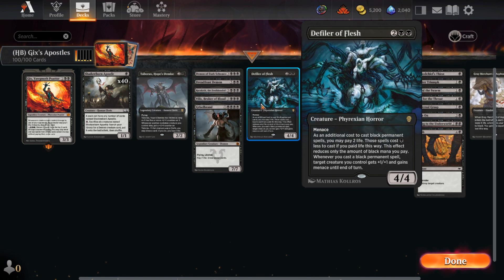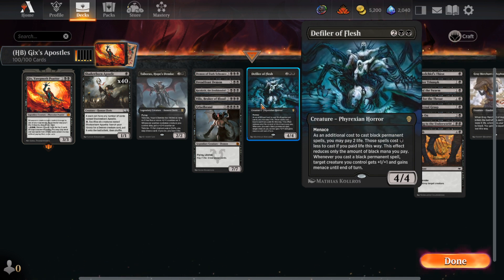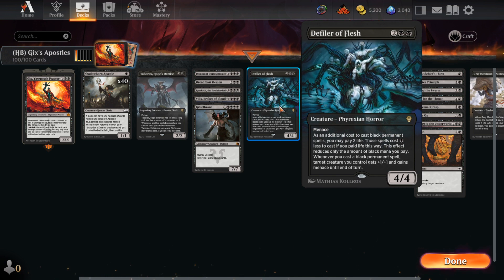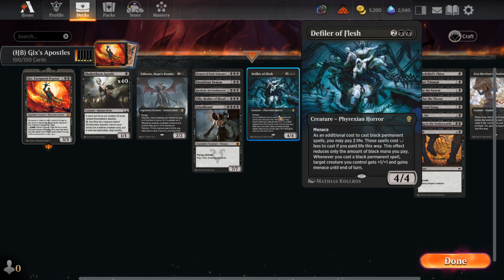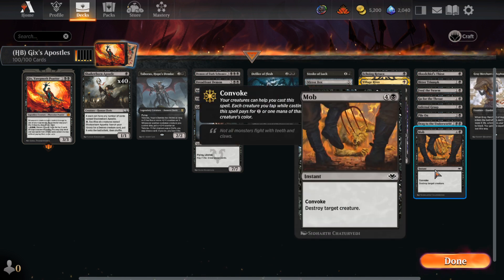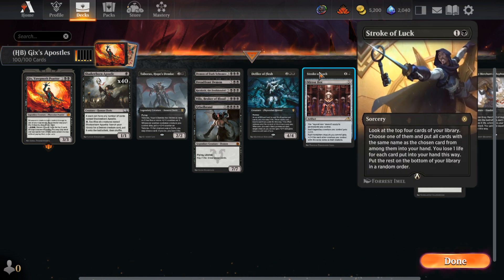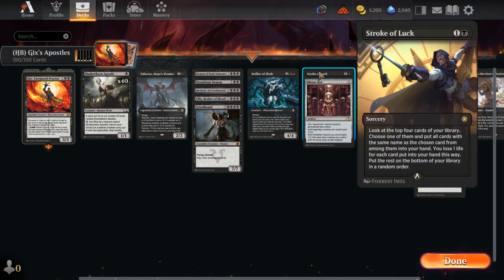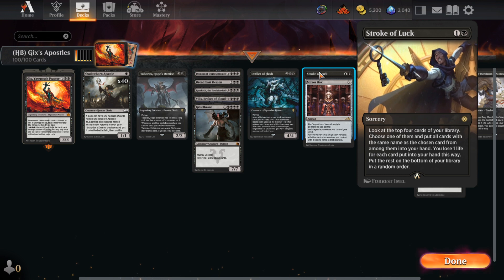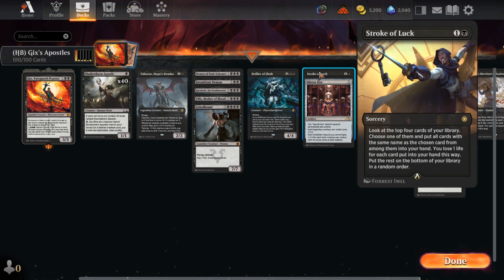Defiler of Flesh is really good because it lets you play the apostles for two life since they only cost one black, and lets your other apostles attack. If they have a blocker it's usually good enough to block the apostles, but the Defiler gives them menace. We have a plethora of removal including some convoke cards like Pylon and Mom that work really well. We also have cards that care about card names: Stroke of Luck could draw us up to four cards — it's two mana, look at the top four cards of your library, choose one, and all cards with the same name go to your hand.